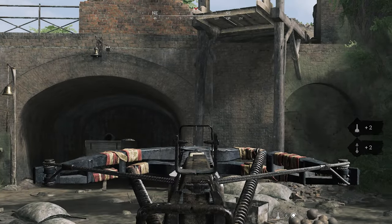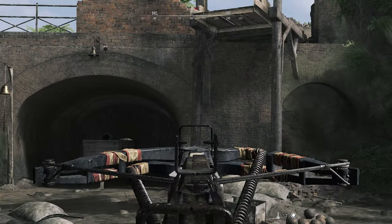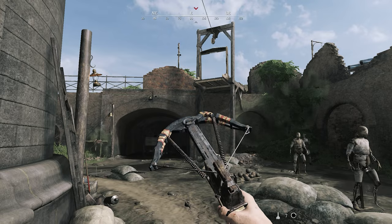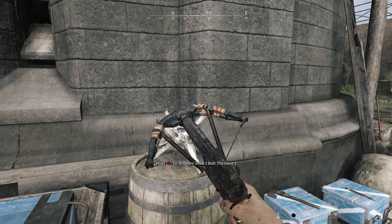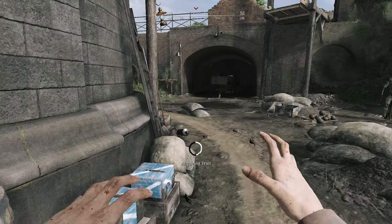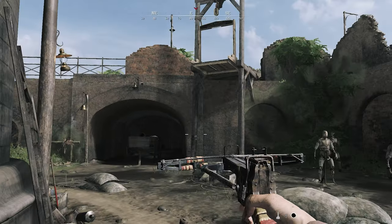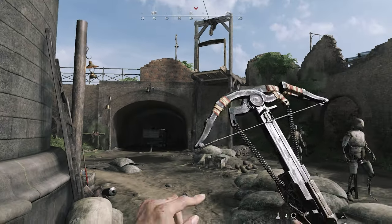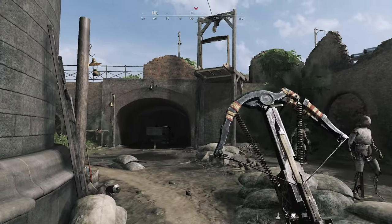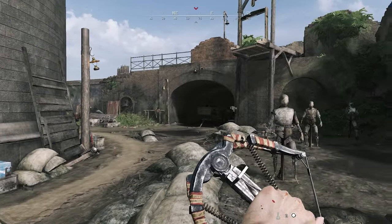First, without Boatthrower — the reloading is fairly slow, which is kind of expected. Now swapping over to Boatthrower: it costs three points and reduces the reload time on the crossbow. You can see it's very effective, especially at close distance. That extra second or so you gain is very clutch.